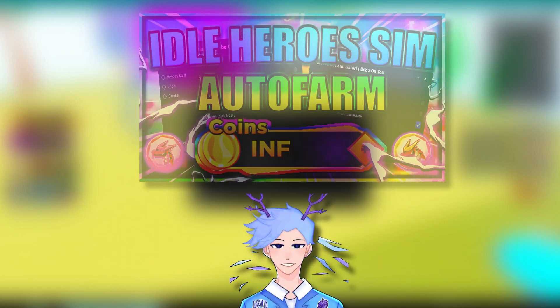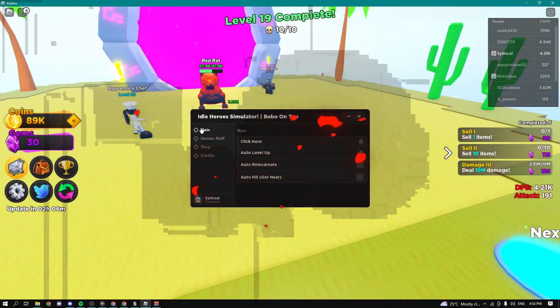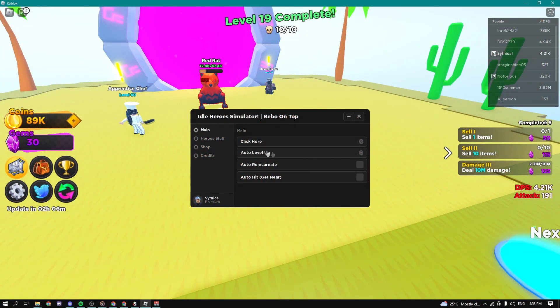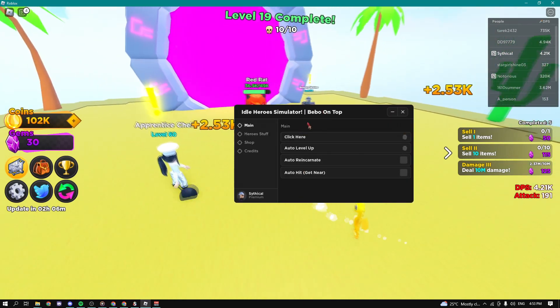What's up guys, Synthco here, and today I'm going to be showing you the best Idle Hero Simulator script. Let's get into the video. In the main tab we can automatically level up, auto reincarnate, and auto hit. I'm first going to show you the auto hit feature.